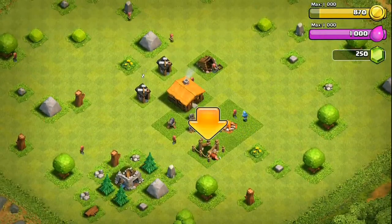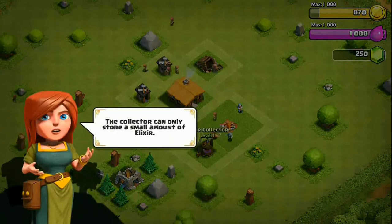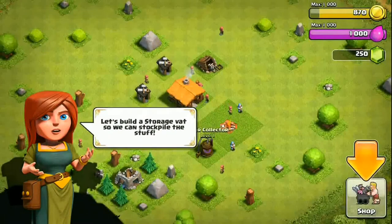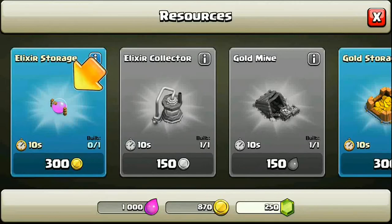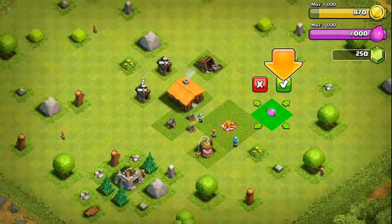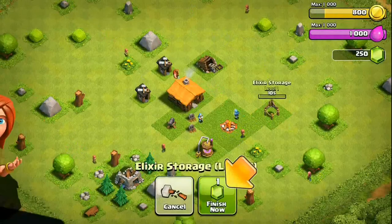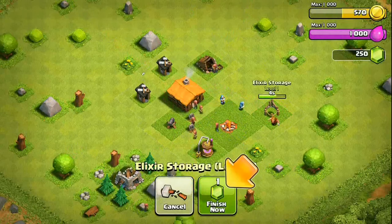Let's go ahead with the tutorial — we are building our first barracks here. Barracks are basically where you make your troops. We're also building the elixir collector and elixir storage. Elixir is required to cook your troops, so whenever you train troops you're going to spend a lot of elixir.